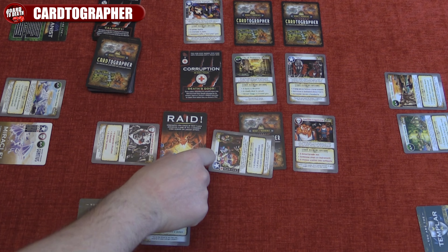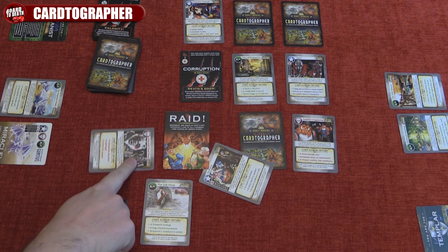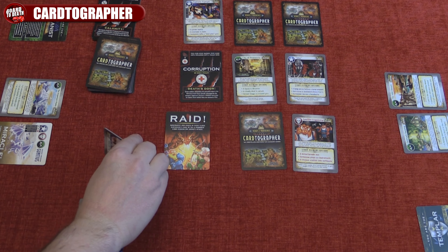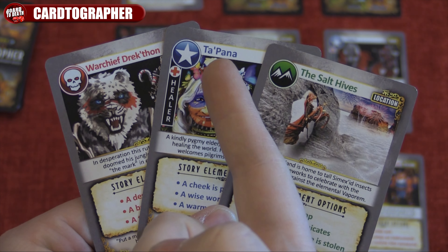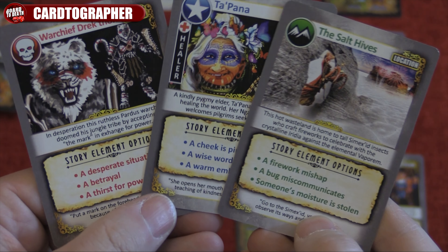The raid also fails if a player has two or more corruption cards. If all players do have a story card to play, they must use it. Starting with the player who drew the raid, they must act out the story of the battle using the name of the cards and one of the story elements on each card. This is done clockwise around the table. If successful, the raid is discarded and you stop Luxian from gaining ground.